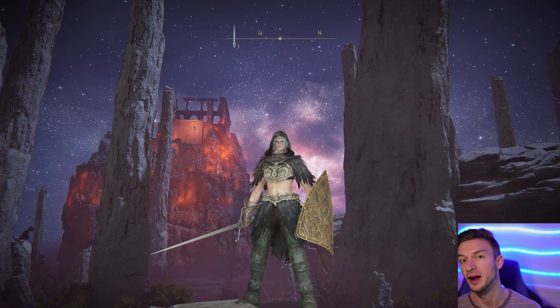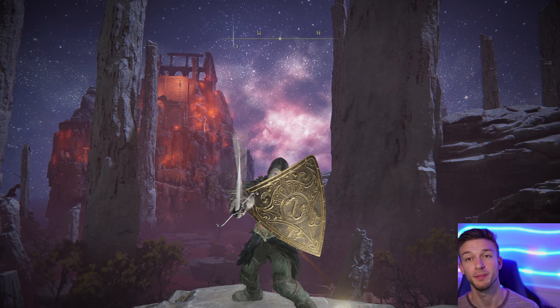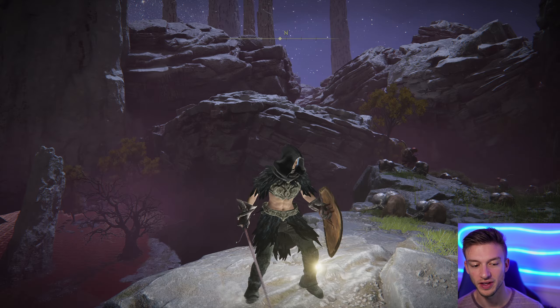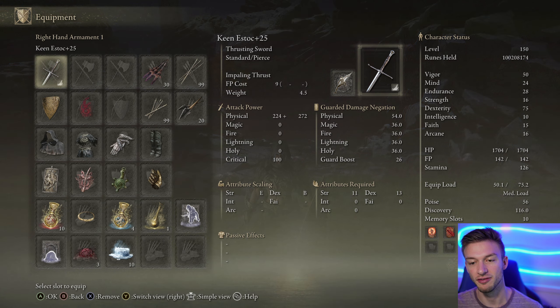S-Doc is the best, so I'm going to be showing you an S-Doc build guide in Elden Ring. This is a nice weapon to pair with a shield because you can do shield pokes with it. It's actually pretty strong and it's a weapon you can get very early on in the game, so I'll be going over all of the leveling here.